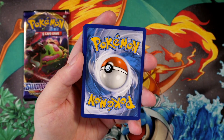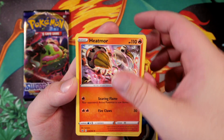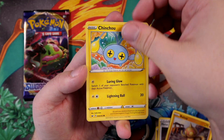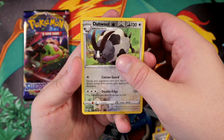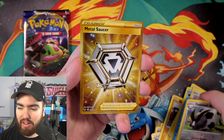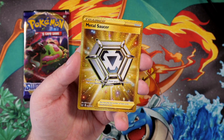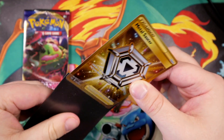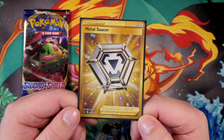Have I done the card trick? I'm going to guess water — but yes, I have done the card trick. I know the energy and it is psychic, so I didn't get it correct. We have Heatmor, Metal Saucer, Quick Ball, Nickit, Baltoy, Chinchow, Krabby, Minccino, and a reverse holo Double Colorless — which is very nice. And the final card is... No way! We have got a Metal Saucer Secret Rare! Let's go! I need to get this sleeved up — that sleeve is dirty, we ain't using that. There we go, boom, Secret Rare already.